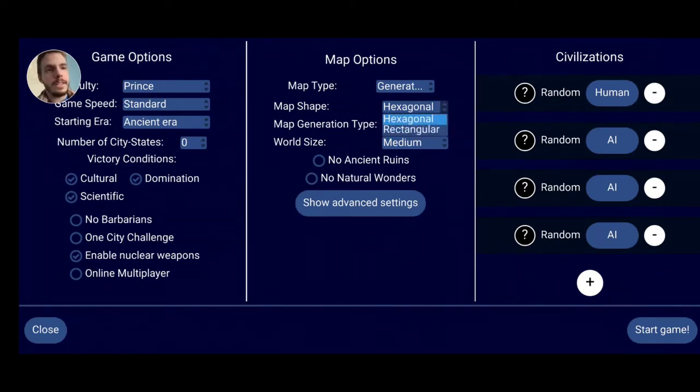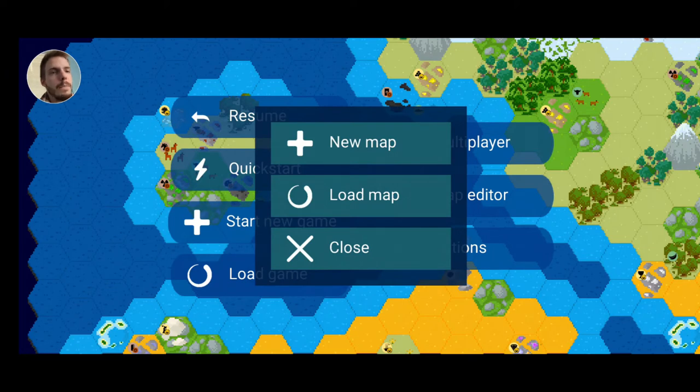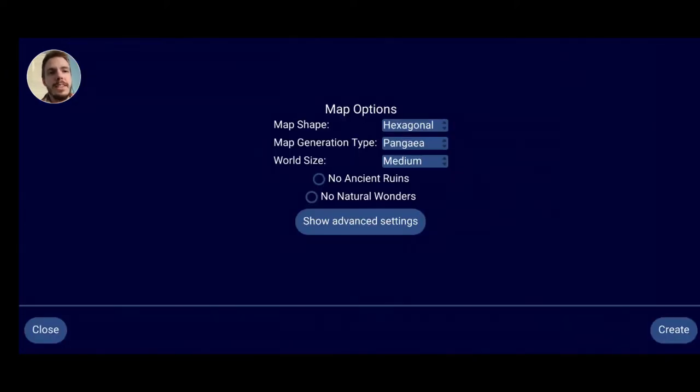Another neat thing too is instead of only doing hexagonal map shapes, you can do rectangular, which is neat. And also, you can make your own maps, which is just neat.